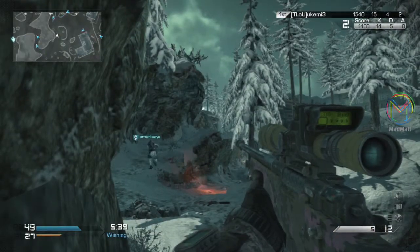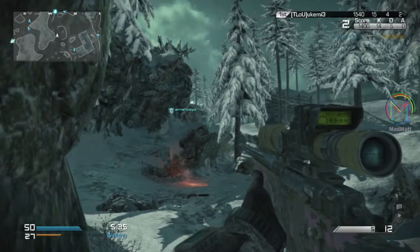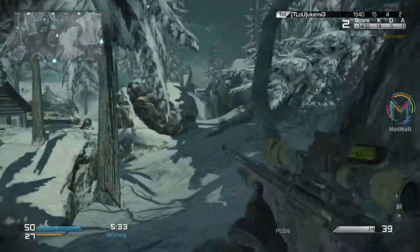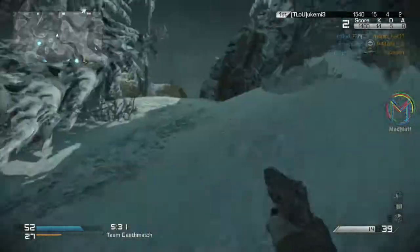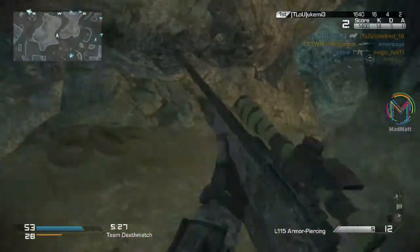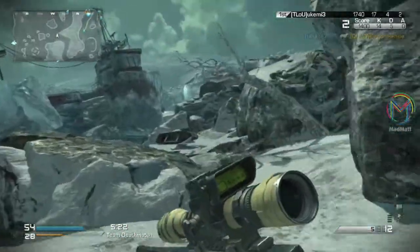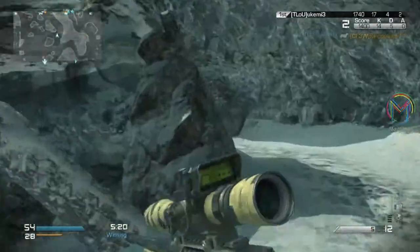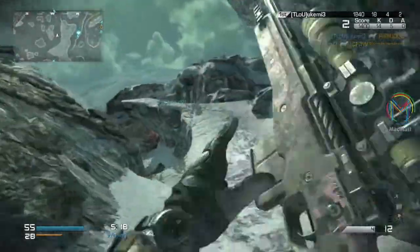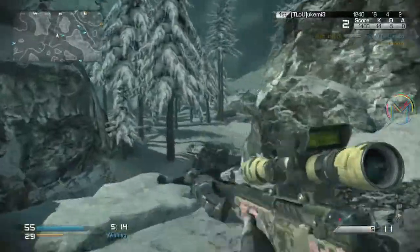I normally don't have a secondary on my weapons, but because it's a sniper and when people are coming close to me I like to have something to protect me. My secondary is the P226 pistol — I absolutely love this gun, it is phenomenal. I've shot so many people with this and it kills them straight away; it kills them really quick and it's a great secondary to have.